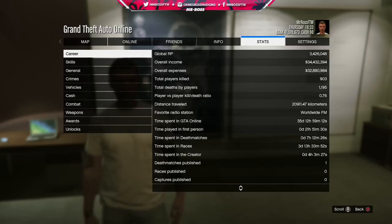Look at my overall expenses — you might think that's a lot of money, but I've spent just over 32 million. I've almost spent all the money I've made in GTA Online, which is insane. You can see total players killed versus total deaths: I've killed 903 and died almost 1,200 times, giving me a 0.76 K/D. A lot of those deaths are when I'm AFK in game — I'll go AFK and people kill me because I'm not moving.